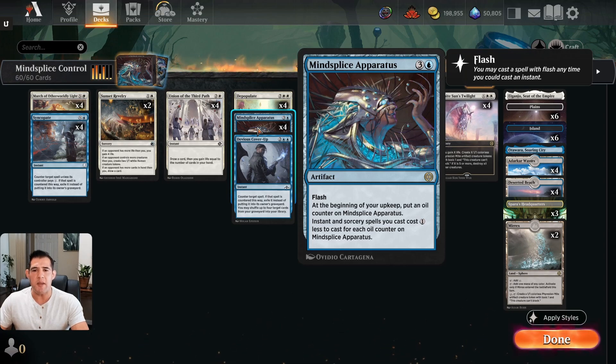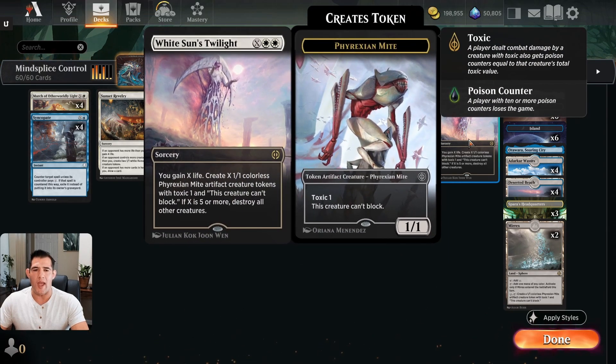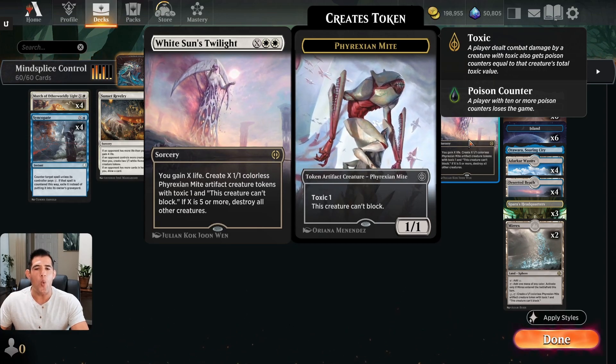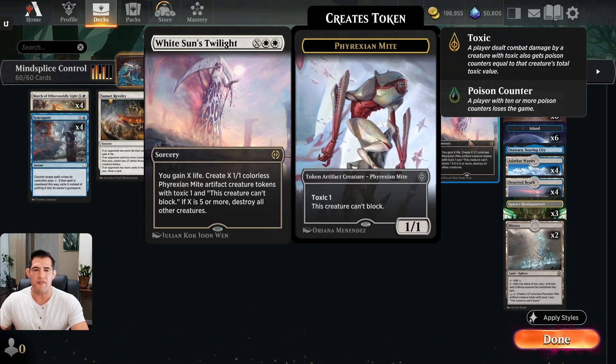The goal with this card is to make sure we have lots of different spells that are going to have X in the mana costs. Our number one win con is going to be White Sun's Twilight. We're hoping to make this large enough where we get 10 or more mites on the battlefield, swing in on one attack to give them 10 or more poison counters and get the victory.